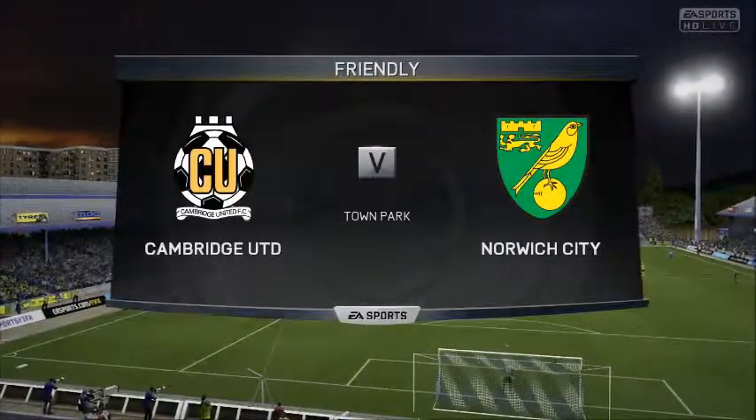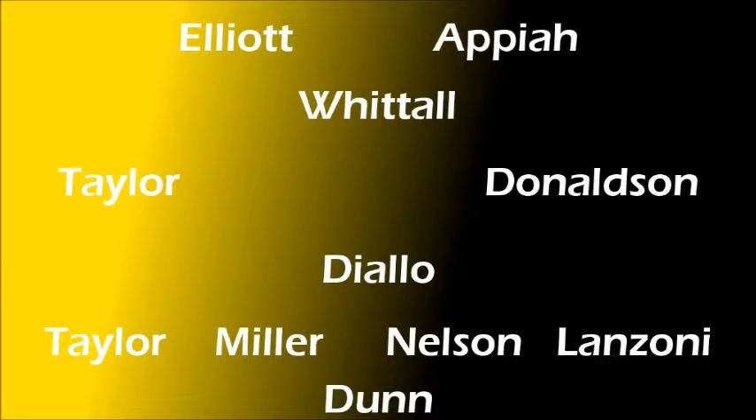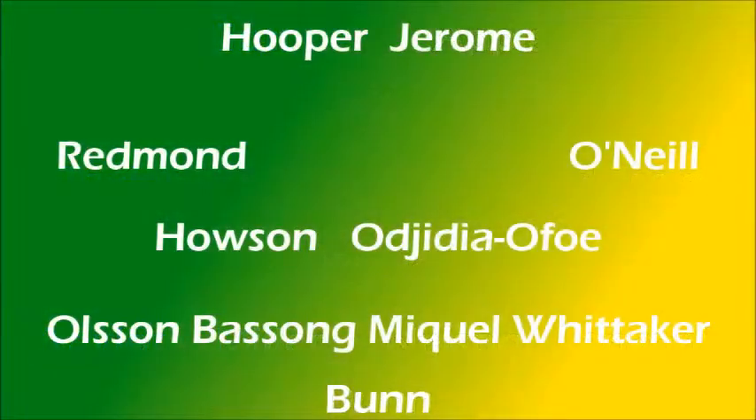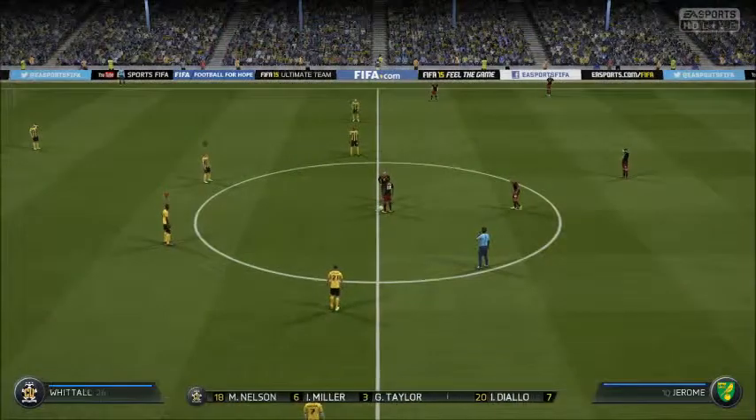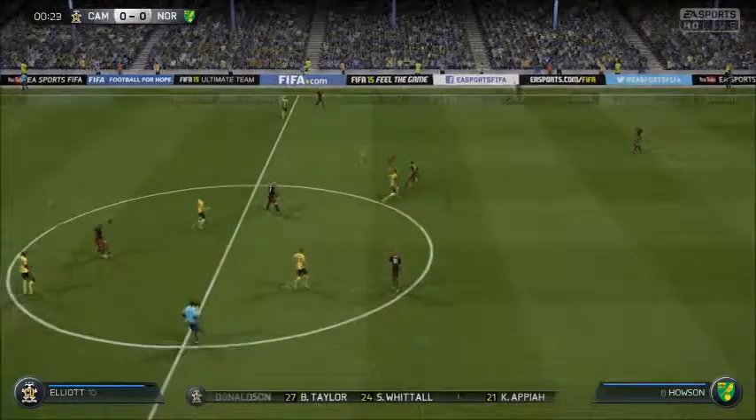Our final preseason match is the biggest of them all — newly demoted Norwich City. Our lineup is a bit different: Bobby Joe Taylor on the left mid, Diallo at the CDM spot, and Whittall starting at CAM. Norwich City's lineup includes Hooper, Jerome, Redmond, O'Neal, Hausen, OG, Dia, Ofo, Olsen, Basang, Mikel, Whitaker, and Bunn in goal. Bunn and Dunn in goal — that's going to get confusing! We're underway in the preseason final.